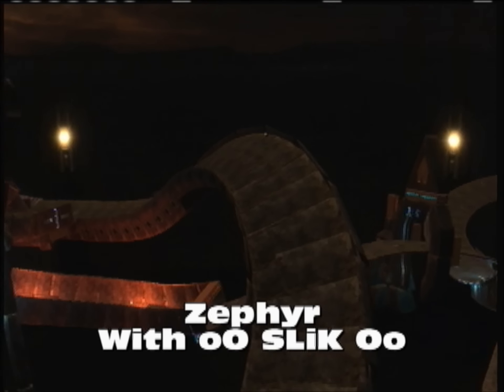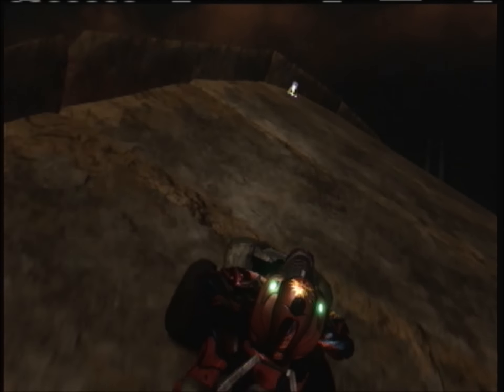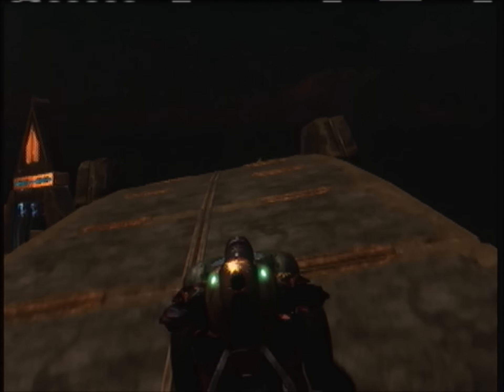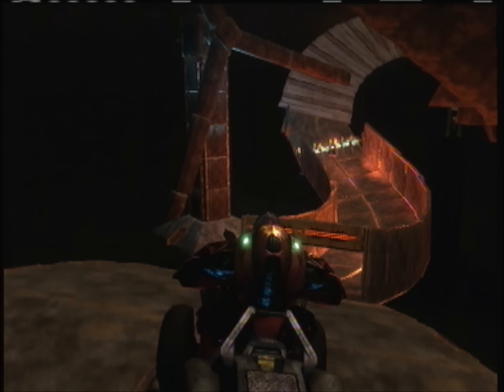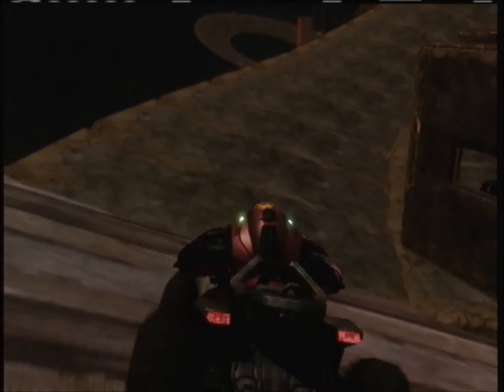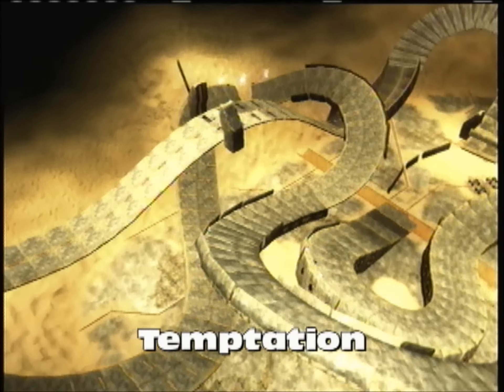This next one's called Zefer, made with Slick. You'll also see this one in Slick's review, which is coming up. Slick was definitely one of the greats — infamous for his giant hills and battle track maps. This map is just so incredibly smooth. I think it could compete in the top five best double wide racetracks on Sandbox ever made. It even has a giant scenery piece — a giant windmill — and then there's a drift turn finishing off the map, which looks awesome.